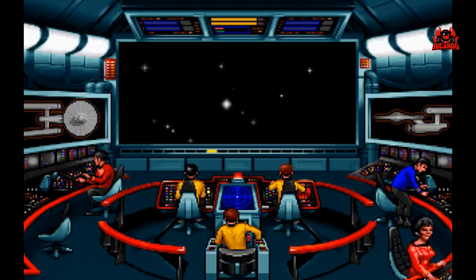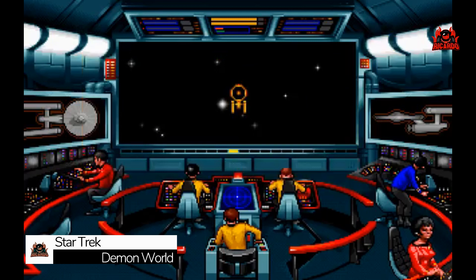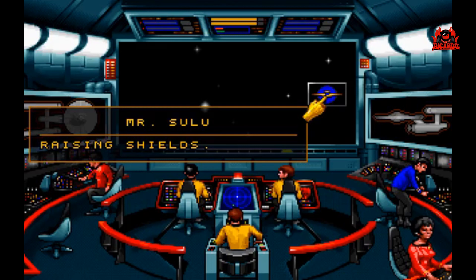Demon World. Though the Enterprise's primary mission is peaceful exploration, the galaxy holds many surprises. To be prepared, we are conducting a mock battle with the USS Republic. Captain Patterson reports the Republic is in position and ready to begin. The Republic is arming weapons and raising shields. I suggest we do the same, Captain. Raising shields, arming weapons.